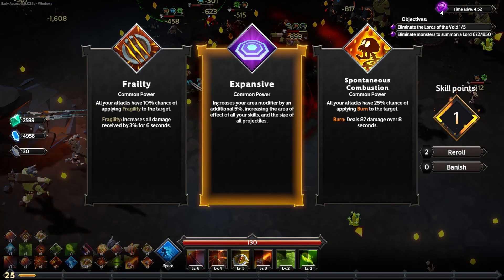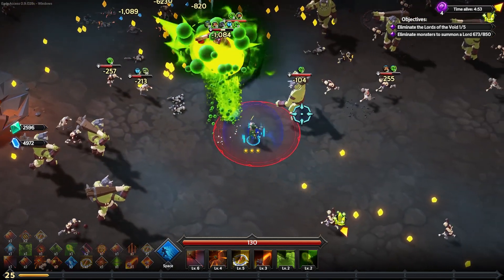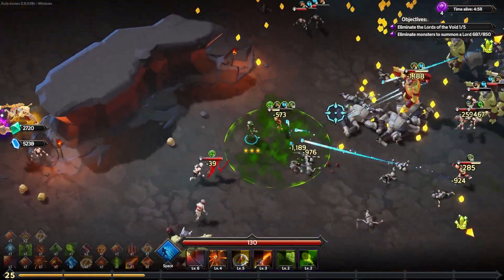Another almost instantaneous level up — all common. I'll go for the 10% chance of applying fragility again, so it should be 20% chance of applying fragility now. The damage stacking is going to be very good and great things are going to happen for us.